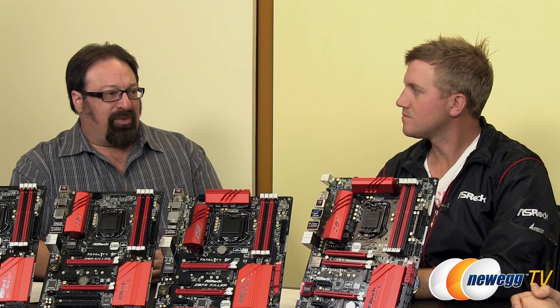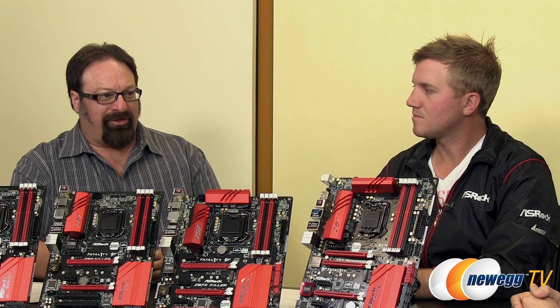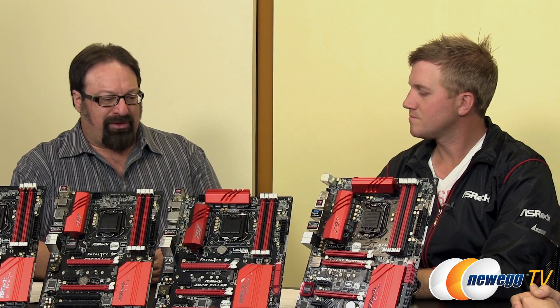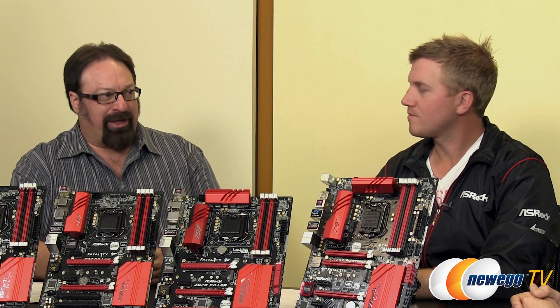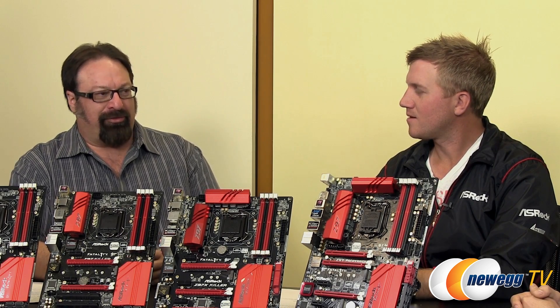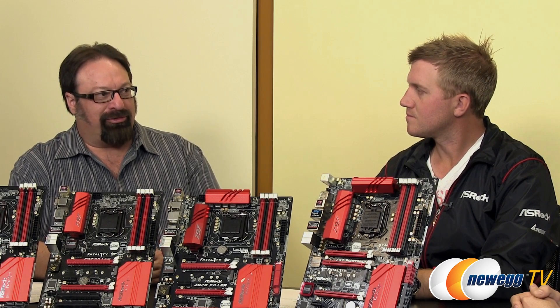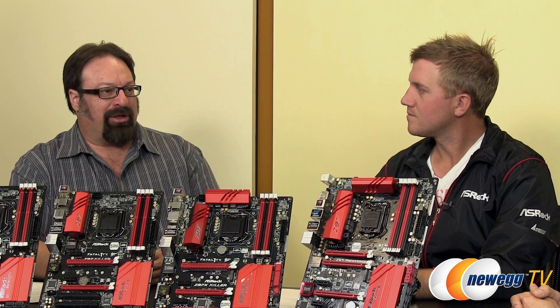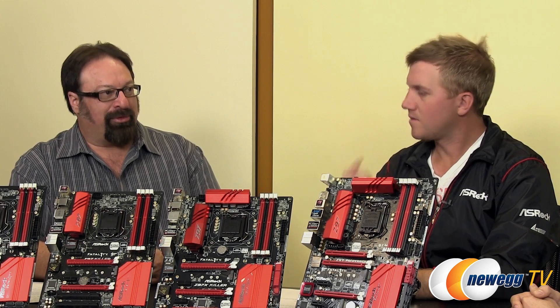What's one of the first features that pops out at you that these boards share? Well, obviously they have what we call the Fatality Gaming Features — things like F-Stream, which allows you to configure the board and the gaming features. We also have the Fatality Mouse port, which allows you to change the polling rates on mice, as well as the Key Master — kind of a sniper function.